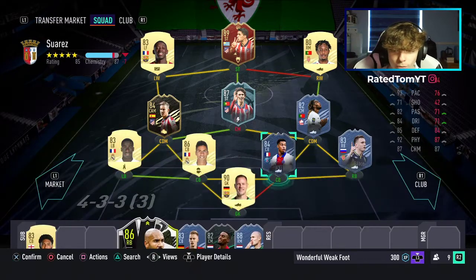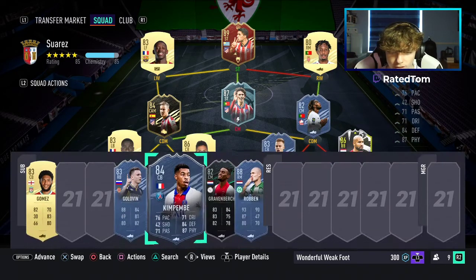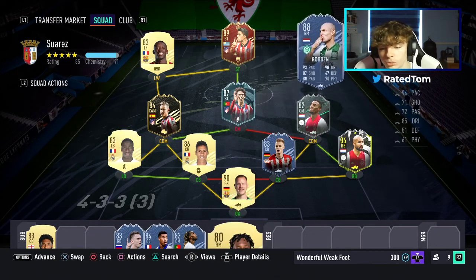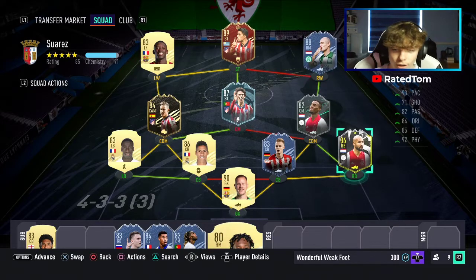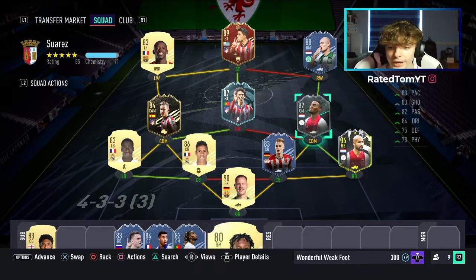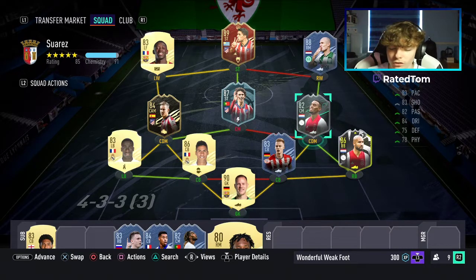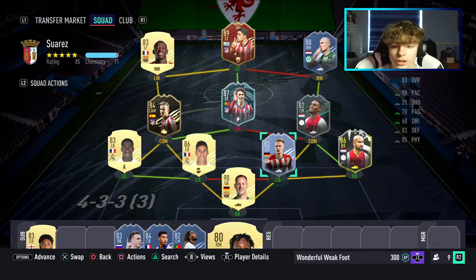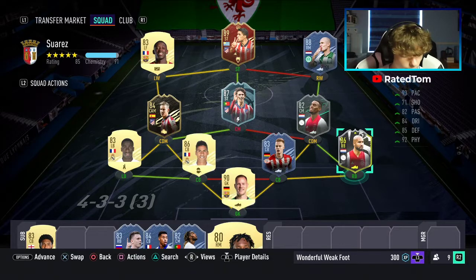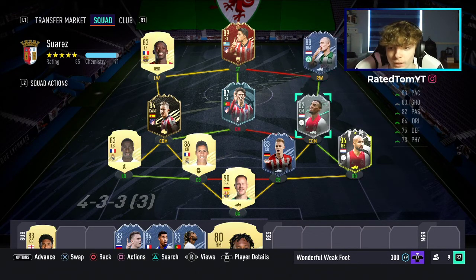The alternative team I was thinking of is this Eredivisie side. However, it requires two SBC cards that you may not have, and I don't believe they're currently available. That said, the right-hand side looks very good — Robben, Gravenberch, Klaiber, and Baumgartl. You can still get Baumgartl and Gravenberch from the objectives and milestones. But Klaiber and Robben you can't do anymore. A lot of you probably have those two though, because I've literally played them in FUT Champs every game.